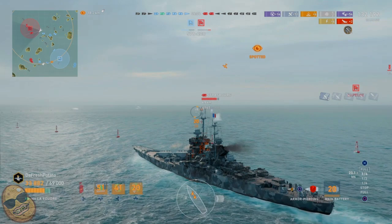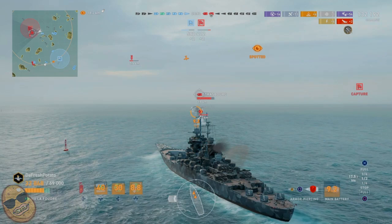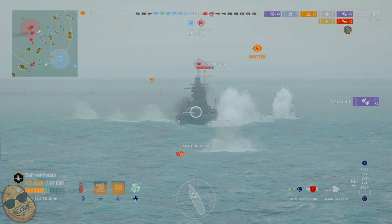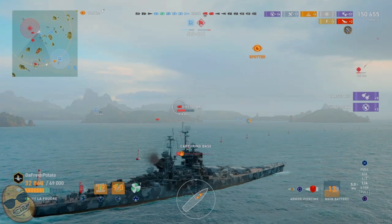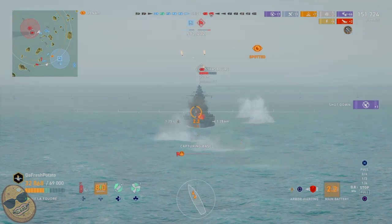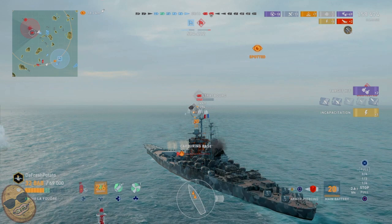Here comes the Strassburg — sorry, I called it the Stalingrad for a second. The Strassburg may only have front turrets; I might be confusing it with the Dunkirk. We're lighting up his turrets trying to knock one out. He's not shooting at us — he's shooting at our cruiser friend, who never left our side the entire game — the Robin to my Batman. We knock out a turret, bringing our total to 159,000 damage.